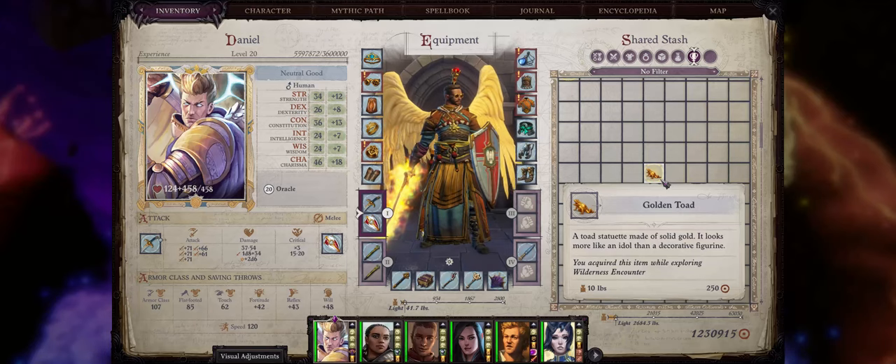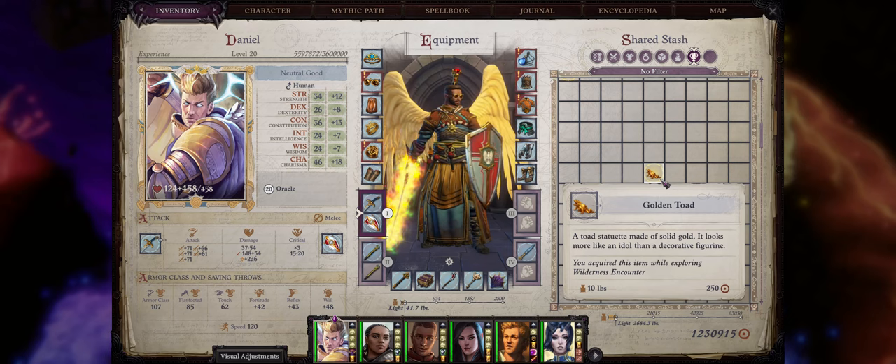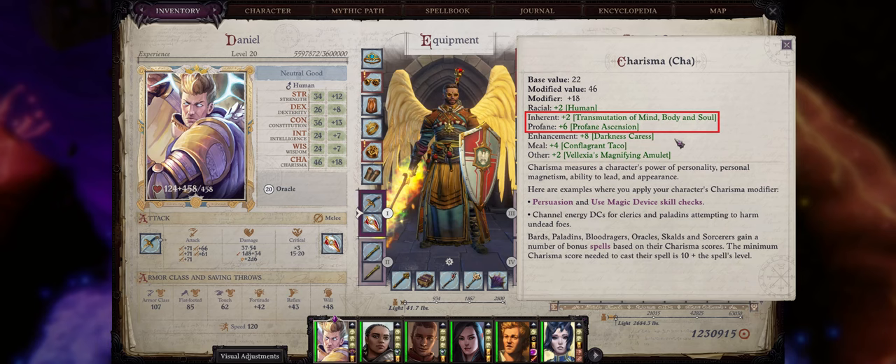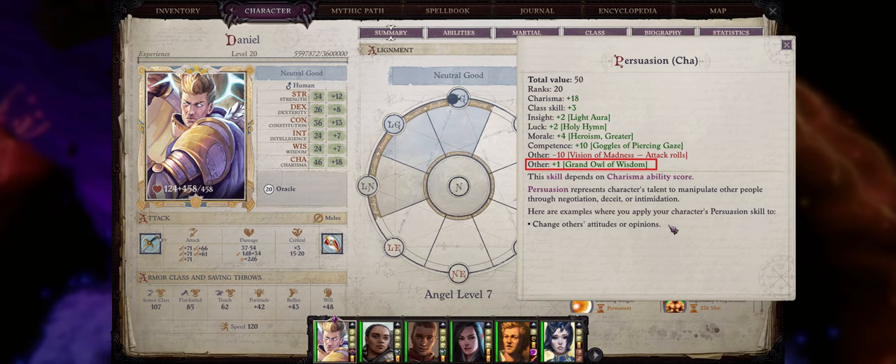Hello there and welcome friends! This video is all about all the sorts of permanent boosts that you can give your character in Pathfinder: Wrath of the Righteous. There's actually quite a lot of them, such as ability scores, armor class, and even skill points, never mind all sorts of other permanent effects. So let's get started!